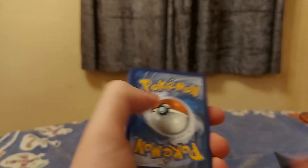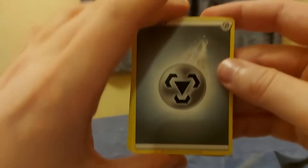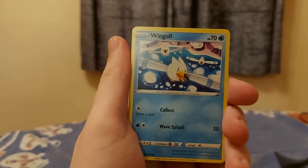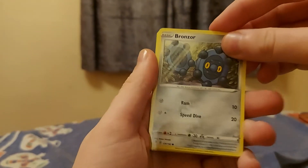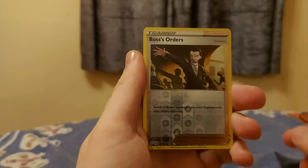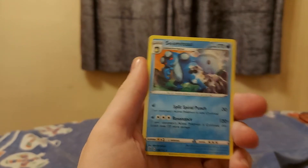Green bat's not good. One, two, three, four — energy, Training Court, Dublade, Wingull. Koffing, Bronzor, and behind it Toxel and Litwick. And the rare — oh! A Boss's Orders, quite nice. If it was the full art — I think the full art is the rarest in the set — but still, reverse holo Boss's Orders. And behind it, a Seismitoad — nice!